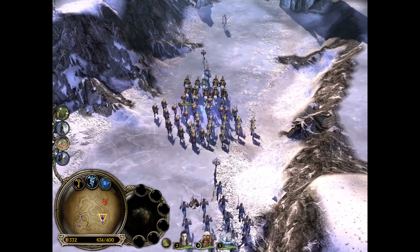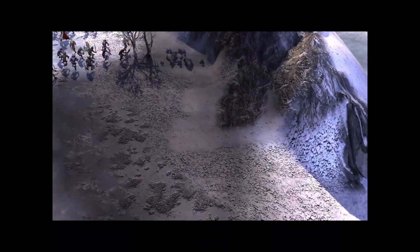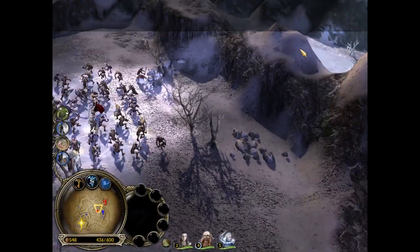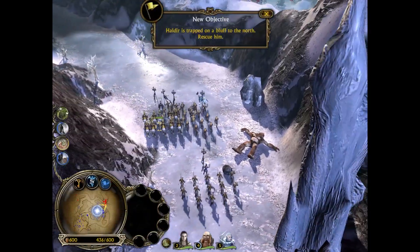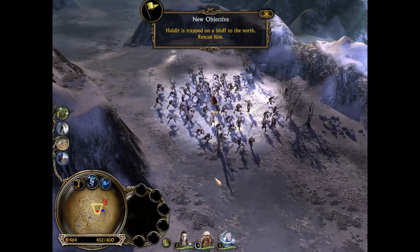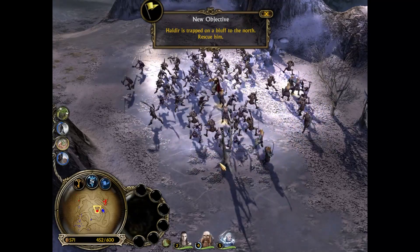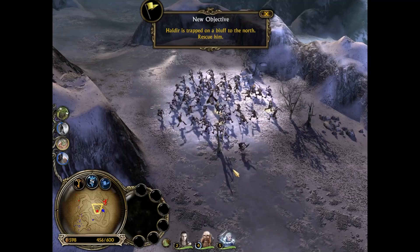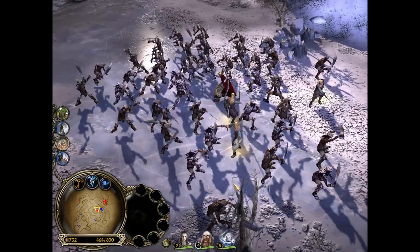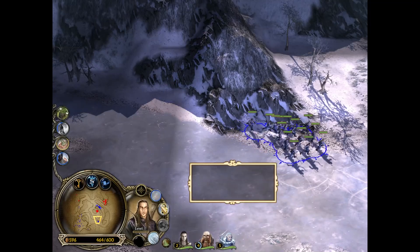Let's get our guys over here. Haldir is trapped on the bluff to the north - we must rescue him. Right there is Haldir. If that name is remotely familiar to you, that's because he is the elf who ended up bringing in a bunch of Lothlorien elves to help Aragorn and all of Rohan at Helm's Deep. So he's actually a playable character in this game, as he probably should have been in the first game.